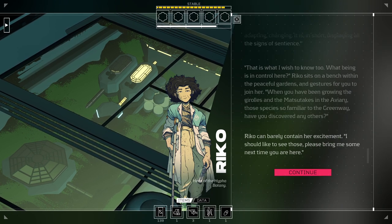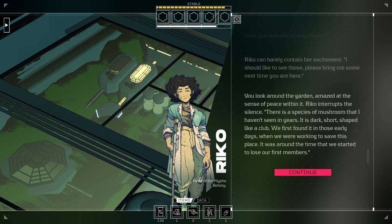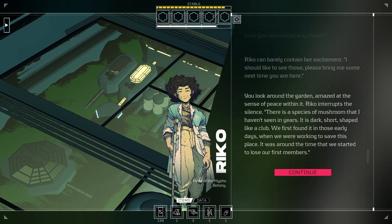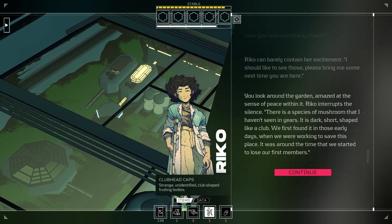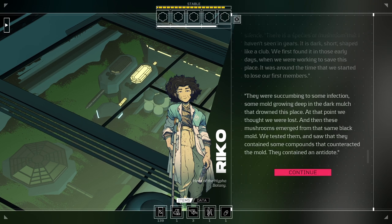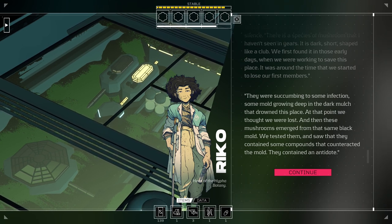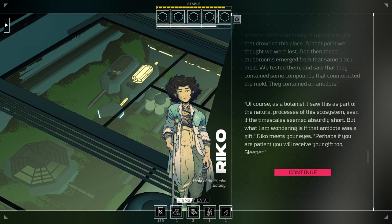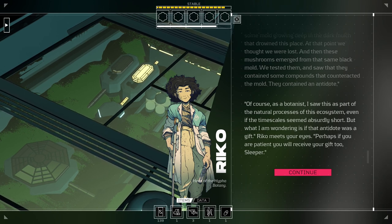'I have, actually.' Rico can barely contain her excitement: 'I should like to see those — please bring me some next time you are here.' You look around the garden, amazed at the sense of peace within it. Rico interrupts the silence: 'There is a species of mushroom that I haven't seen in years. It is dark, short, shaped like a club. We first found it in those early days when we were working to save this place — it was around that time that we started to lose our first members.' Club headcaps? Yeah, I have those! 'They were succumbing to some infection, some mold growing deep in the dark mulch. Then these mushrooms emerged from that same black mold. We tested them, and saw that they contained compounds that counteracted the mold — they contained an antidote. What I am wondering is if that antidote was a gift. Perhaps, if you are patient, you will receive your gift too, sleeper.'